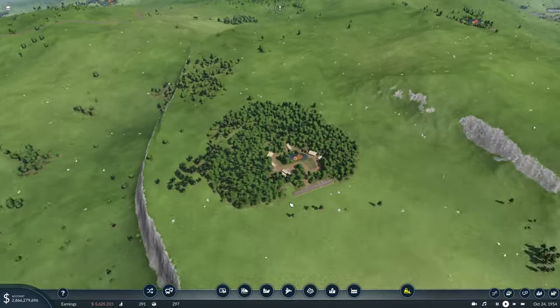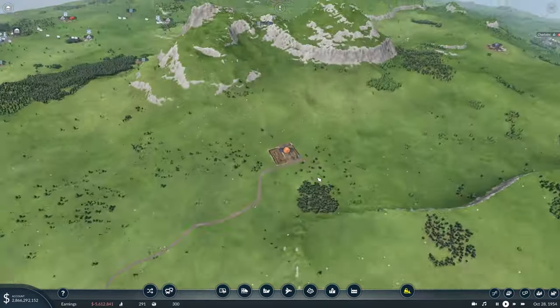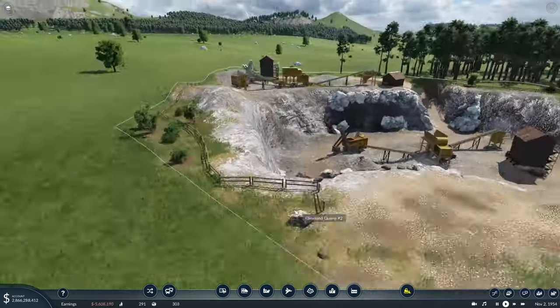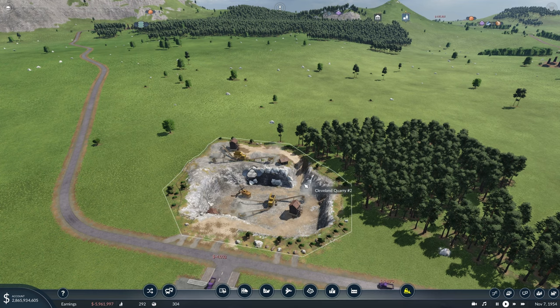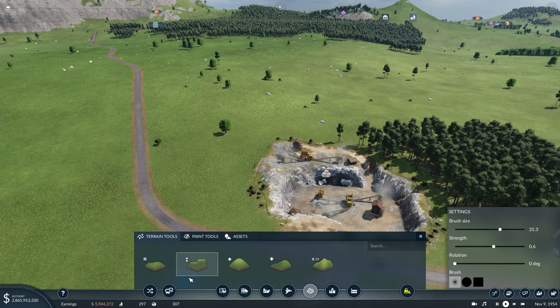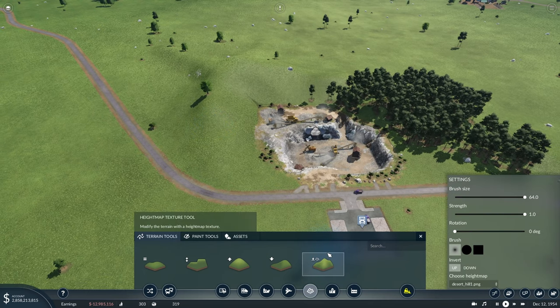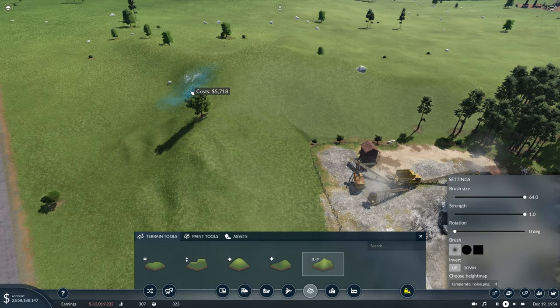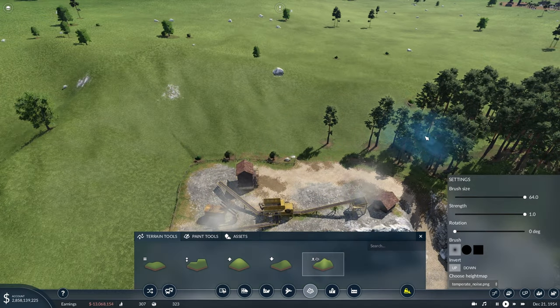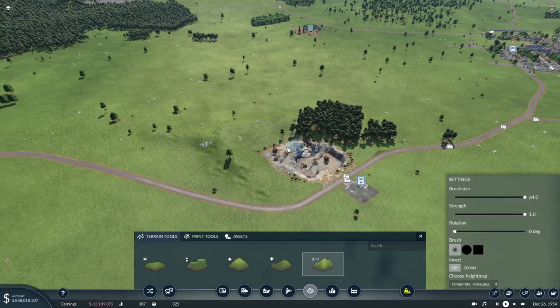Thinking about context can really help, especially for things like the forest and any of the mining ones - the iron mine, the coal mine, and our quarries. Normally you wouldn't see these just in the middle of an open flat field; usually there are hills or mountains involved. Something as simple as coming into our terrain tools and raising up the land around the industry a little - adding a hill around it and then coming to our height map texture tool, choosing the temperate noise, and giving it a few clicks here and there will roughen your terrain and make it look more natural instead of the super smooth hills you get from just the smooth tool.